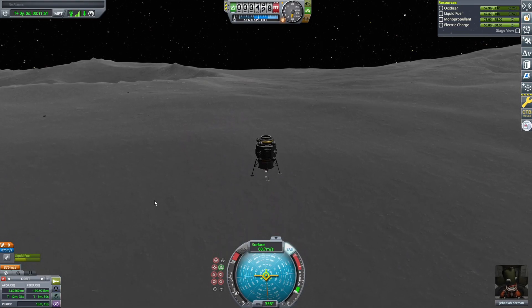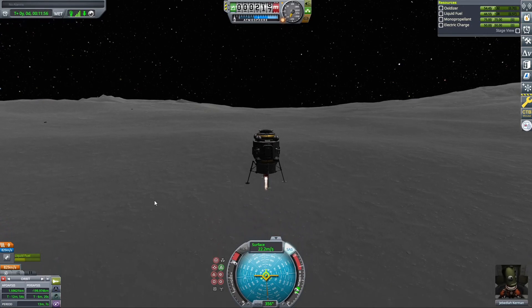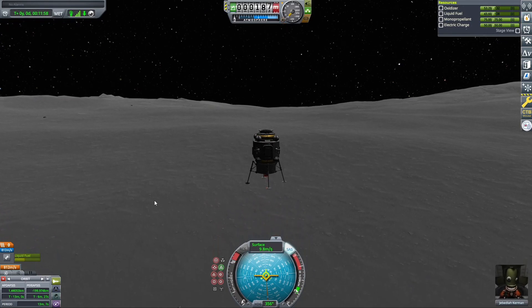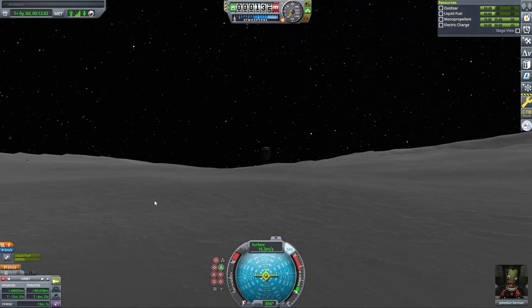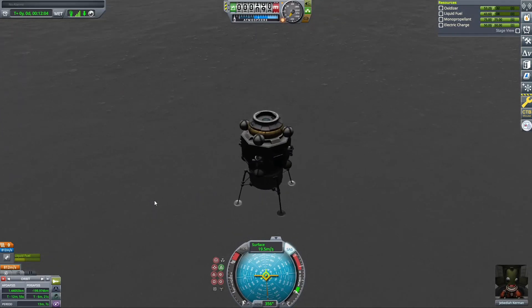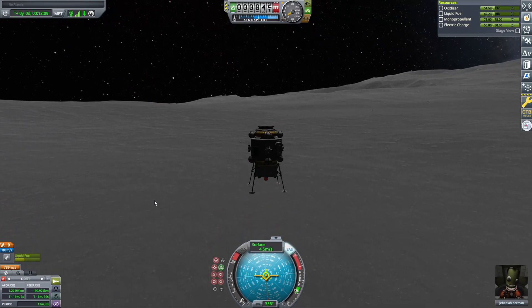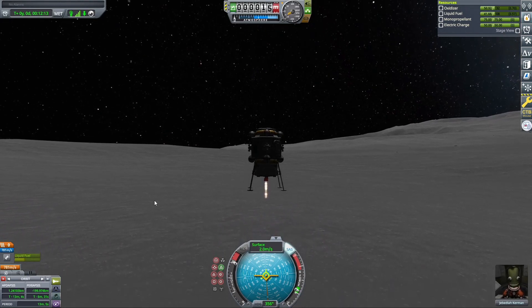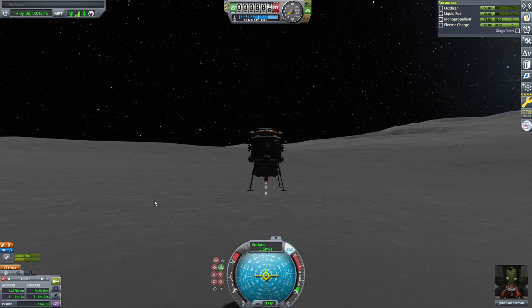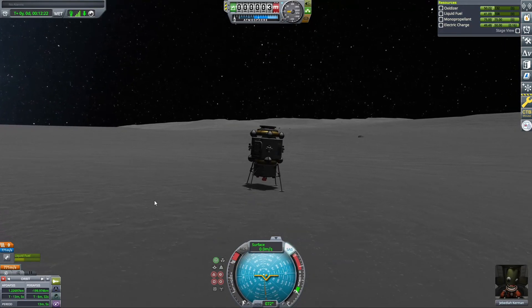We're going to start what is called a suicide burn in rocket terminology — basically if this burn fails you're going to crash into the moon, so that's why it's called a suicide burn. As we can see in the bottom right, Jebediah is very happy. It is his first Mun landing — it is July 20th, 1969, and Jebediah Kerman is about to land on the surface of the moon for the first time.